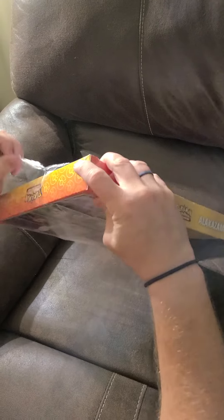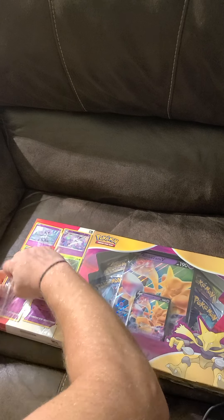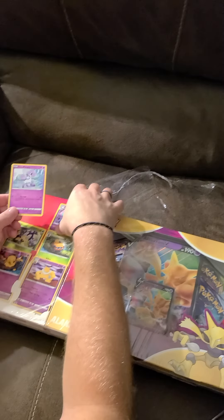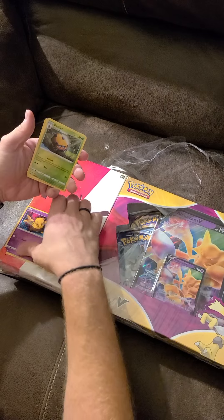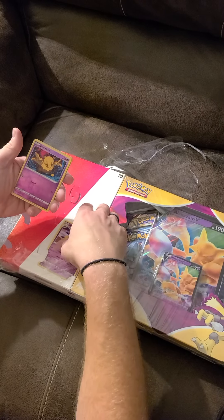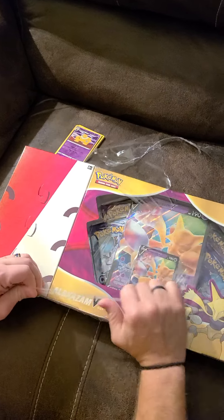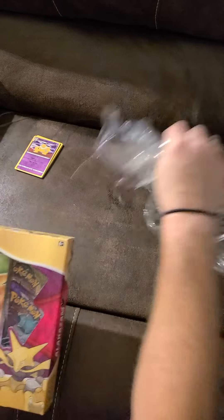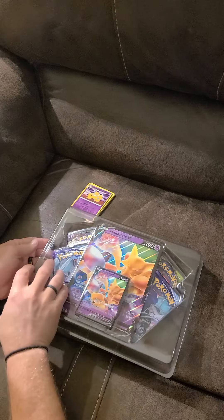Holy cow, and it's nice. It comes with a Reverse Hollow of a Galarian Ponyta, Rapidash, Blipbug, Dottler, Drowzee, and Hypno — which is pretty cool. And the Alakazam Box. I'm gonna do this beautiful full art Alakazam V.